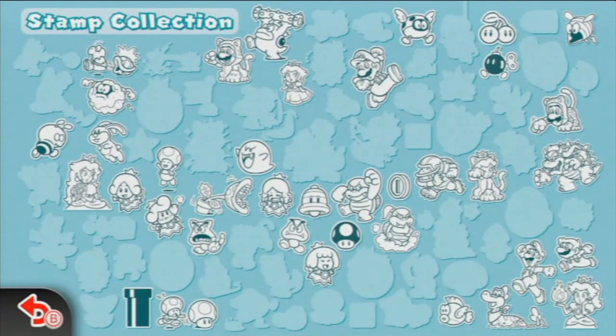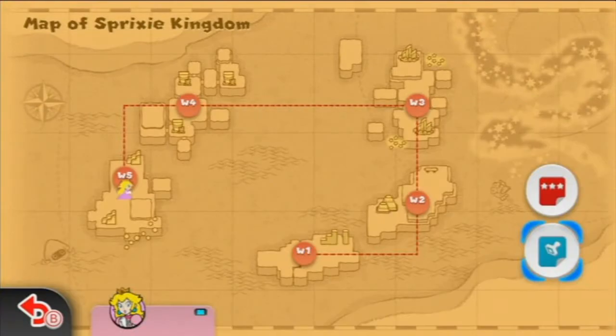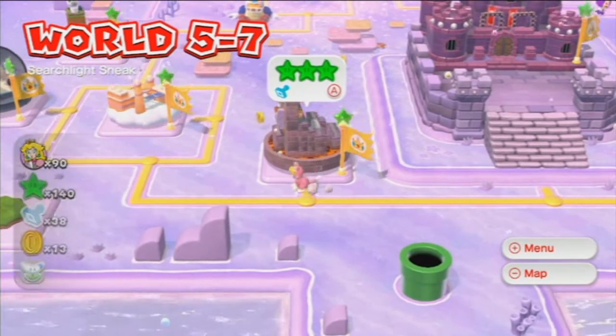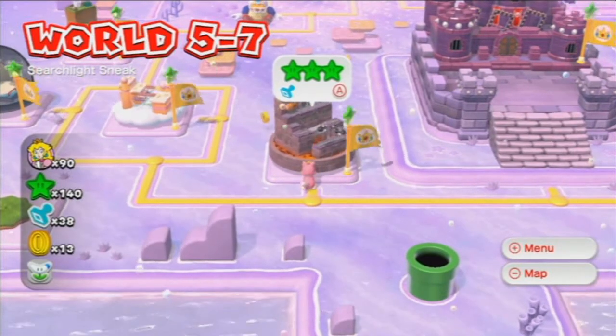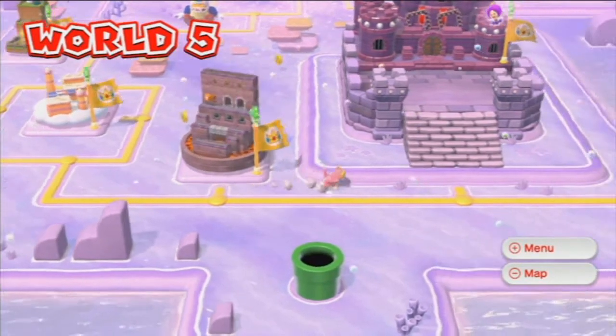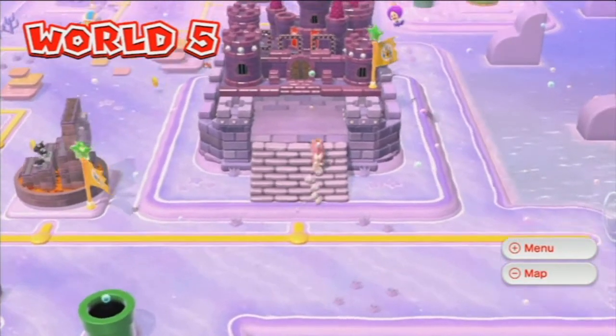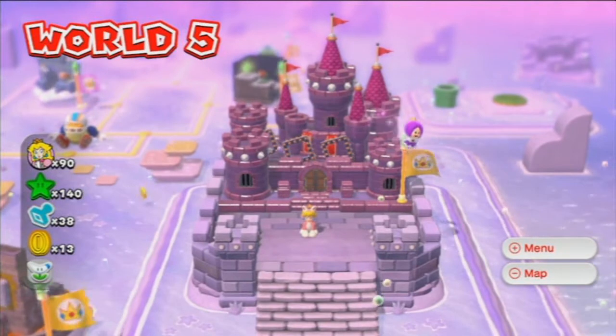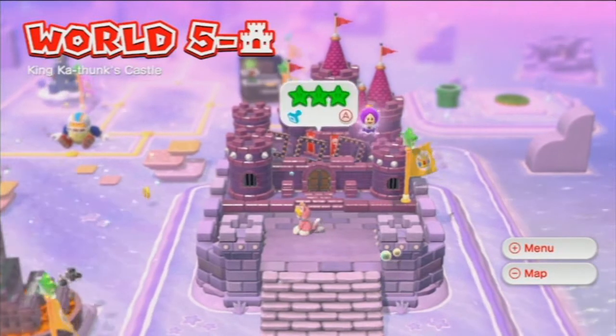It's a peach stamp over by the bumblebee. And the other stamp we got was a Charging Chuck stamp, which is over by Peach. So that's that. The remaining star in this one is at the end, just before you take on the boss. You need the catsuit for the stamp and the last star.